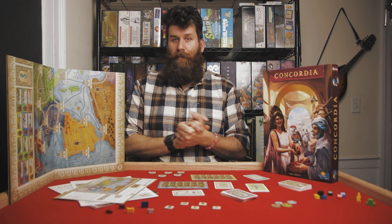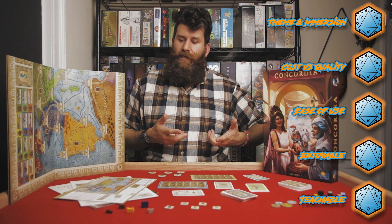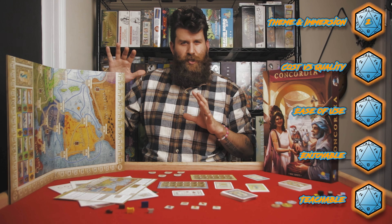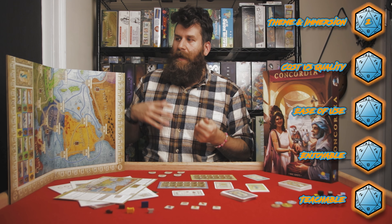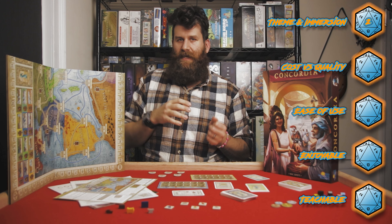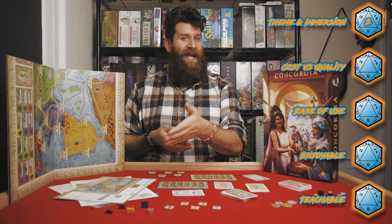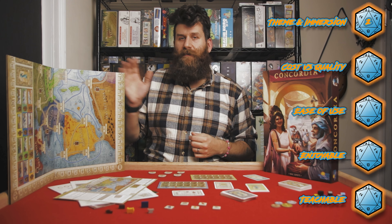Now let's get into a review of this game — things I like and things I don't like — and I will say I do really like this game. Starting with Theme and Immersion, I'm going to give it a solid two because I like how historically accurate the board is. I like that you're dealing with the traditional names of these regions and cities. The map looks very traditional, like it might be from that era. It can look a little muted and plain at first, but it really fits the theme. I like that even the lettering chosen is semi-Latin — U's are actually written as V's in this alphabet. It can make it a little difficult to read upside down, but you get used to it pretty fast. So I'm going to give it a two for Theme and Immersion.